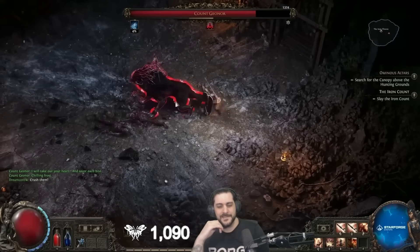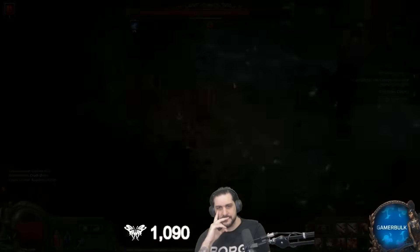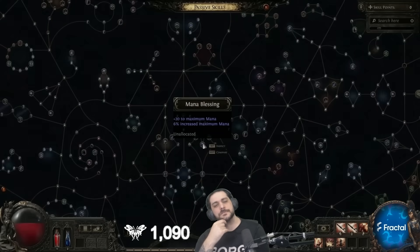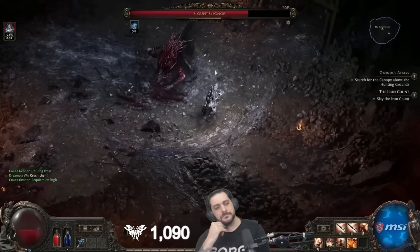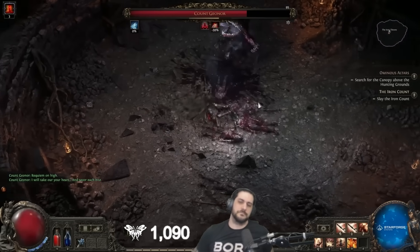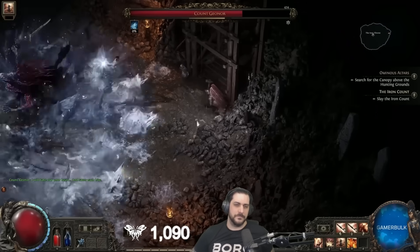To scale maximum mana, aside from the 3% max mana on the Eldritch Will node from earlier, I could only find two notables in the intelligence section of the tree: Mana Blessing near the Witch and Sorceress start, and Raw Mana closer to the outer edge. There are also a few notables in the int-strength portion of the tree. Mana didn't quite get the life treatment — it got extremely limited compared to POE1.